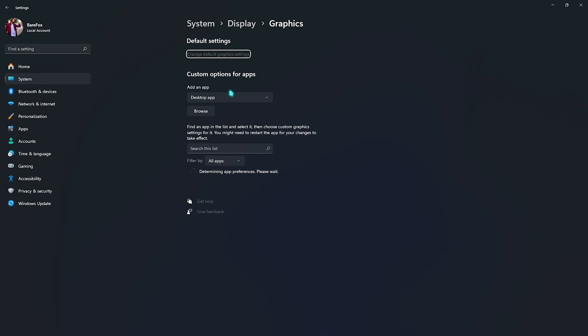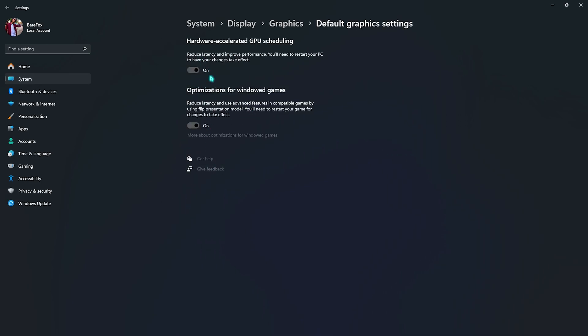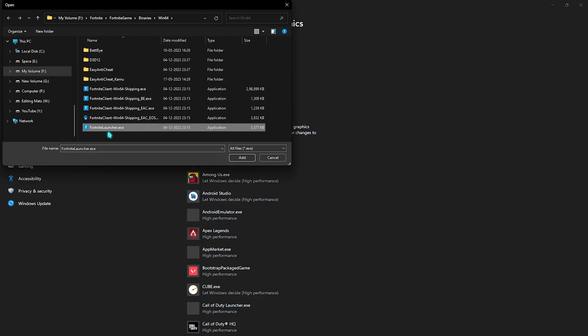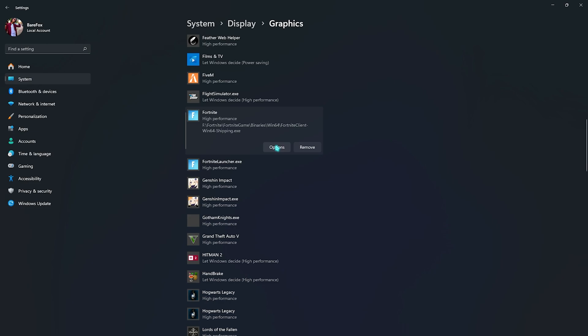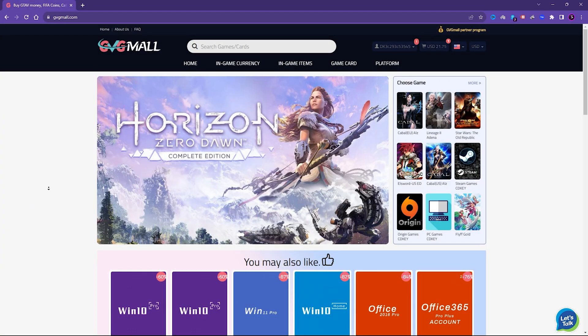Go to Graphics settings, open it up, and click on 'Change default graphics settings.' Enable both Hardware Accelerated GPU Scheduling and Optimization for Windowed Games. This will utilize your GPU over your CPU and reduce input latency. Once done, go back to Graphics, click Browse, and add the Fortnite launcher as well as the Win64 Shipping executable. Then go to Options and select High Performance so it utilizes maximum performance when playing.